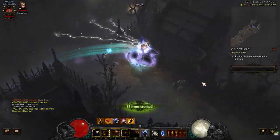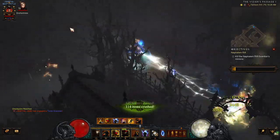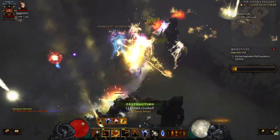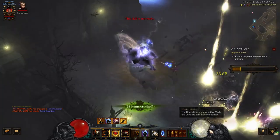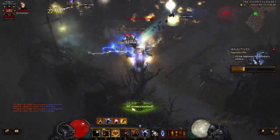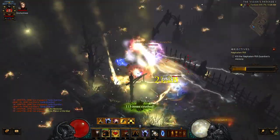Hey, what's going on guys? Today we're going over the fastest T16 build for the Crusader in Season 27. It's capable of sub-1 minute clears and very consistent minute-and-a-half to 2 minute clears. In this video I'm running zero paragon points in strength, no augments, and most of the gear is non-ancient — and it still absolutely blasts T16 rifts. So let's talk about how this build works.